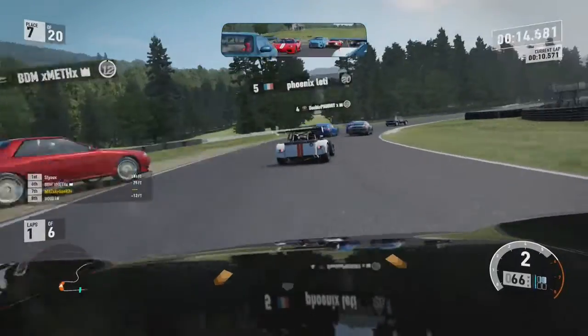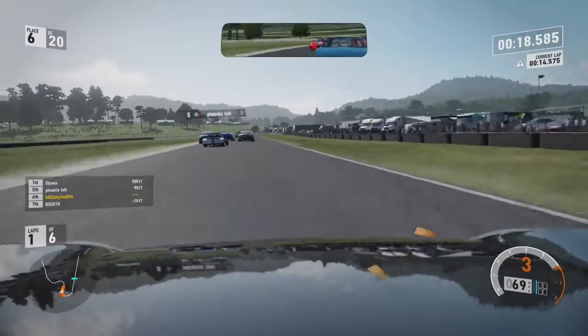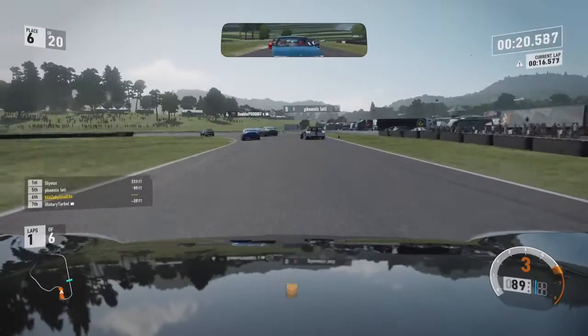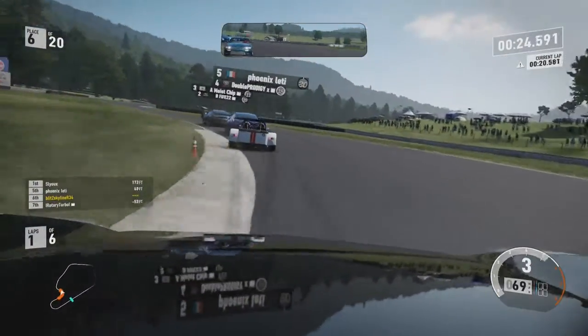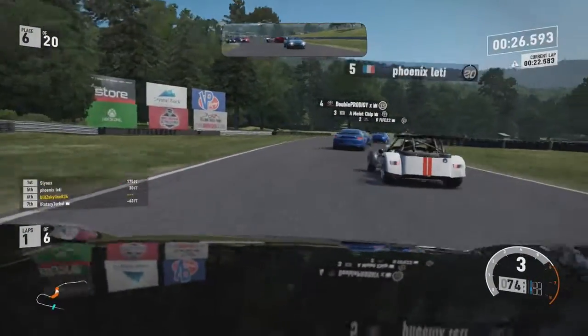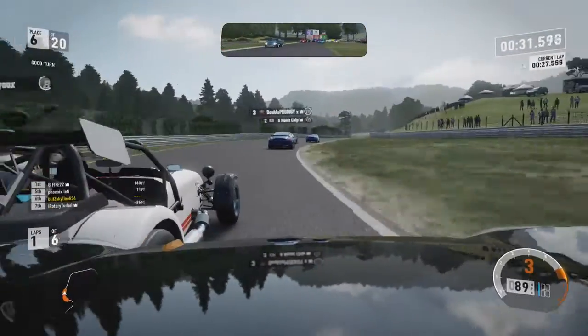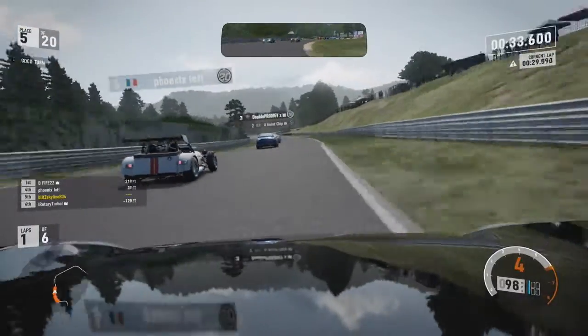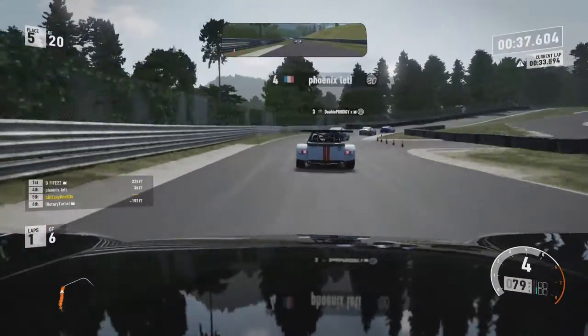I get rammed slightly, an R32 goes off, tries to rejoin, and taps me. I apologise for that, but nothing we can really do. The NSX falls behind me, which is good. The Caterham gets caught up by a Porsche and I get close to it. Something goes off on the left — a Peugeot hits the wall as I go slightly rally-crossing. Staying close to the Caterham now.